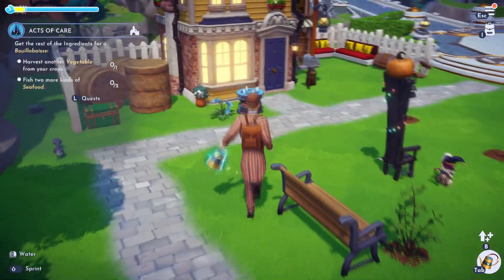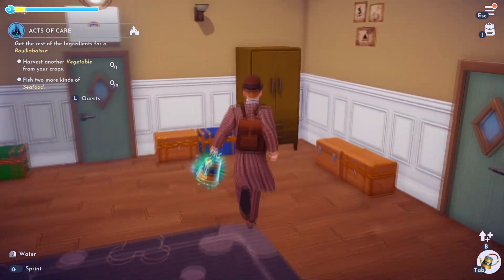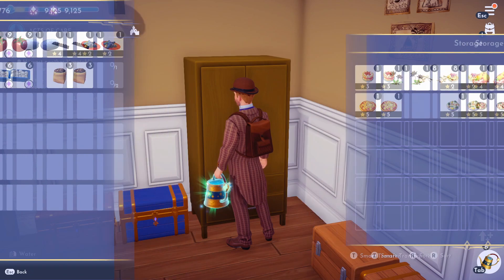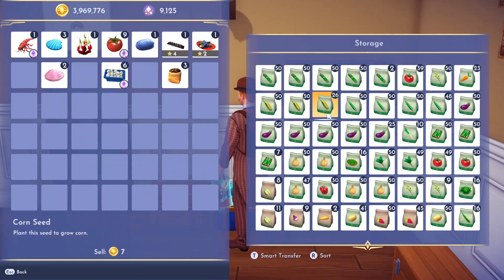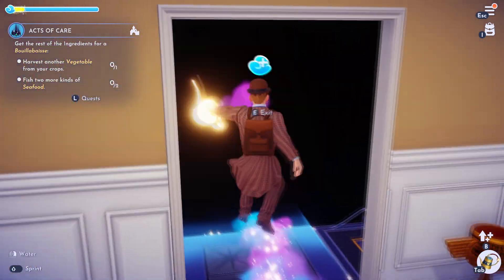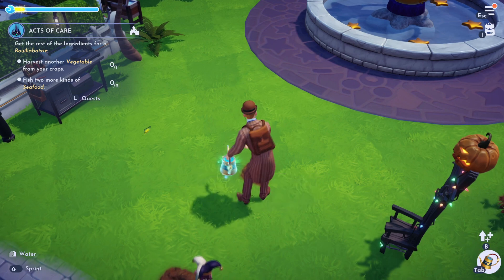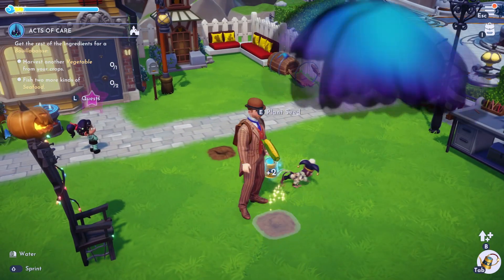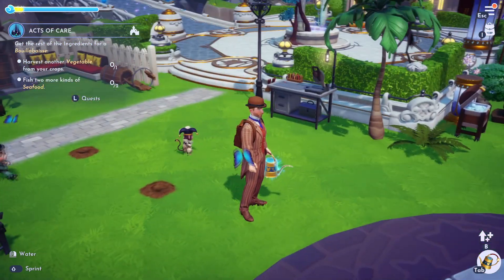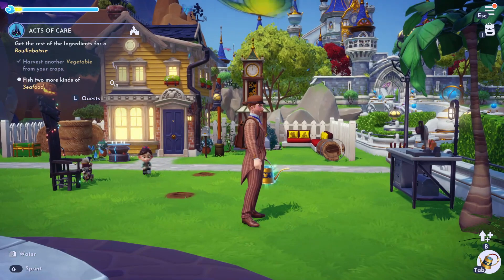Harvest another vegetable and fish out two more kinds of seafood. Let's just go ahead and grab any vegetable — let's grab some corn and plop that in here, then water it. But cucumber worked; I don't know why corn didn't work. Corn's a vegetable, right? All right, cucumber it is.